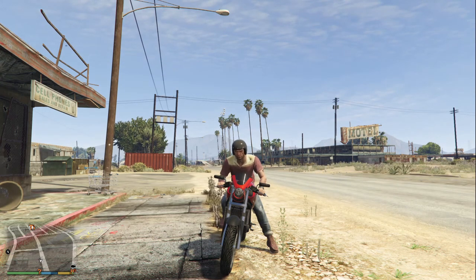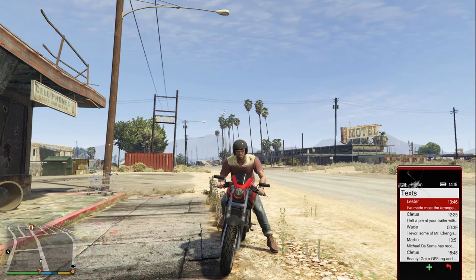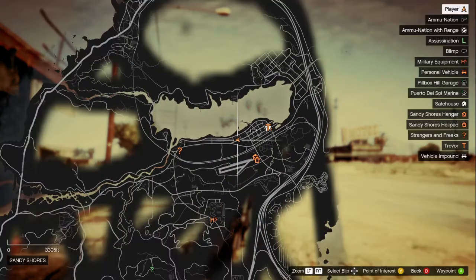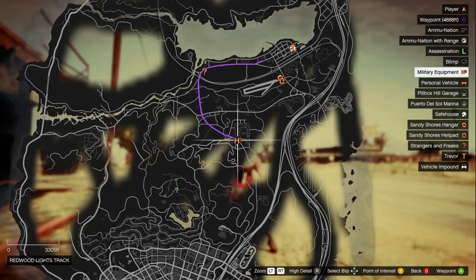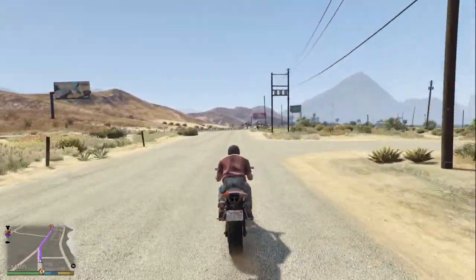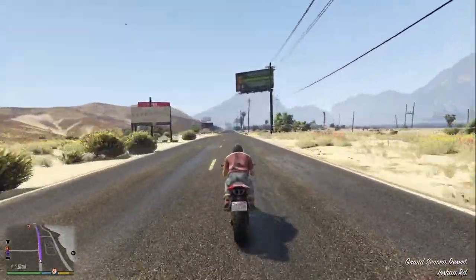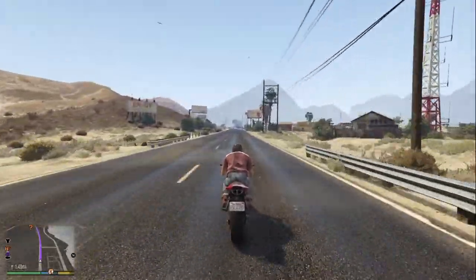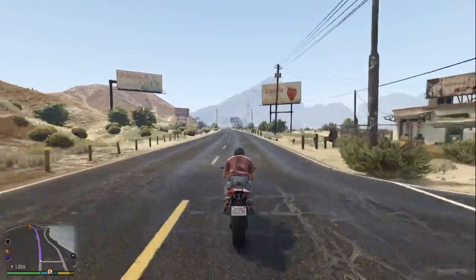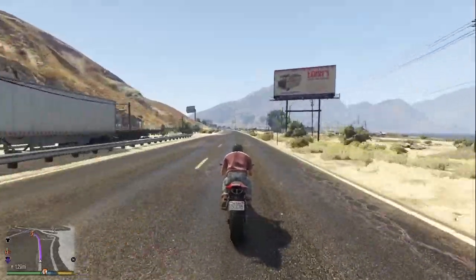Welcome back to GTA 5. We received a message from Lester — he's got things ready for us. There's military hardware but there's a convoy we're supposed to intercept. Let me make a marker. I think it's moving. It's kind of nice over here, sunny. I wonder if it's better to use a car for this or a bike — we'll have to see how it goes. We're gonna pass by the stranger mission too.